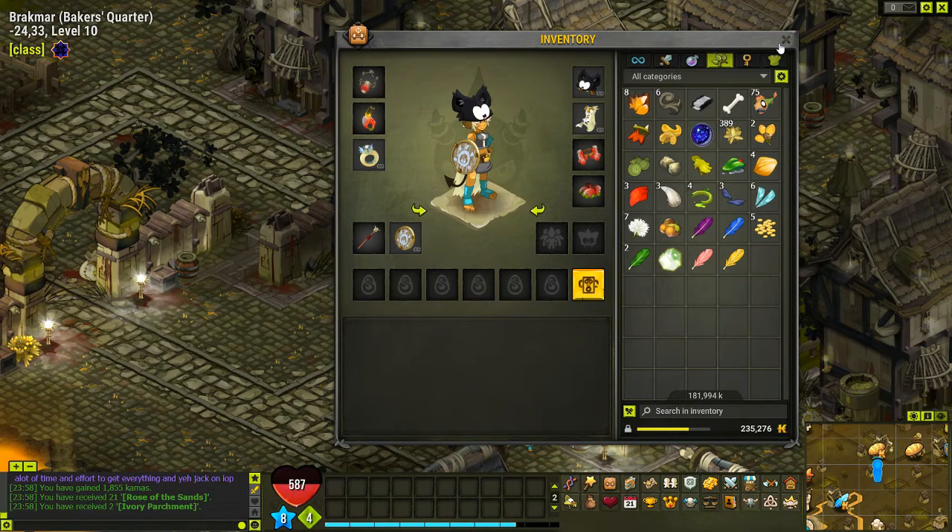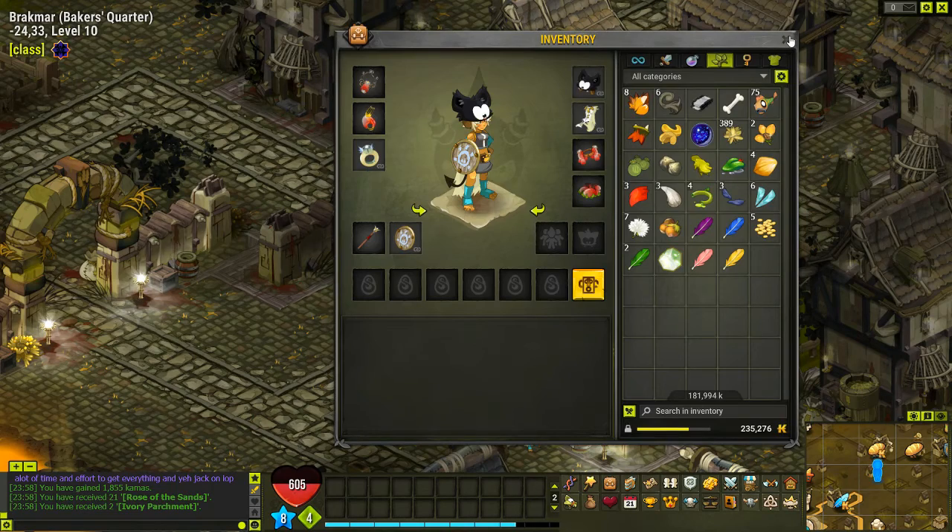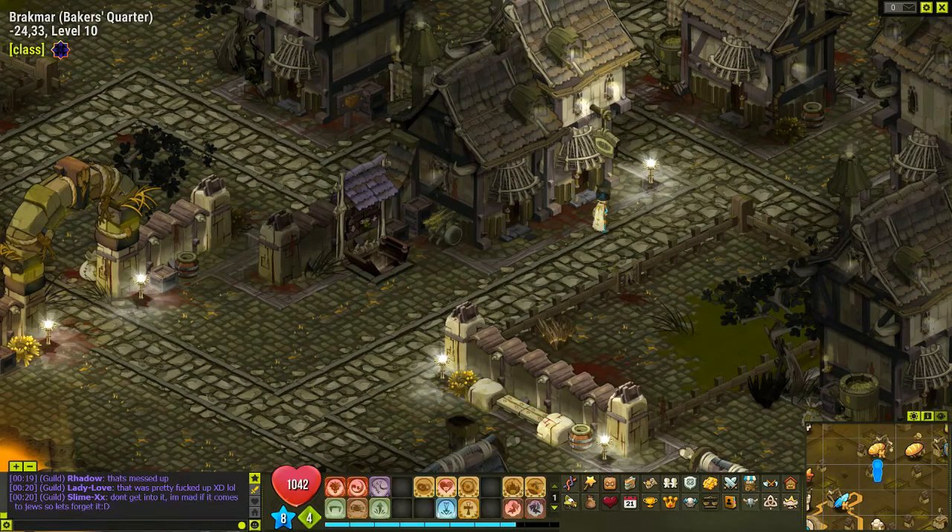I only got two chests instead of the usual four, so I'll probably get around 75 Rose of the Sands instead of 150. Double clicking the first chest gave me 57 rose sands — actually pretty good. The second gave me 21, so overall about 78, bringing me to 389 total. I also just realized I forgot to equip my mount — currently trying to level it up. That's pretty much what happens with treasure hunting. If you're interested I can show a time-lapse of an actual treasure hunt in the next video — probably just a two-minute time-lapse.